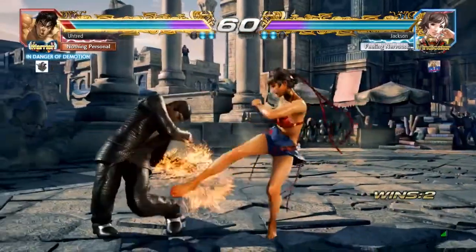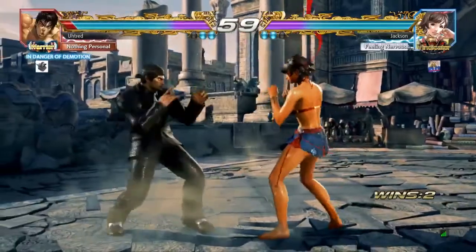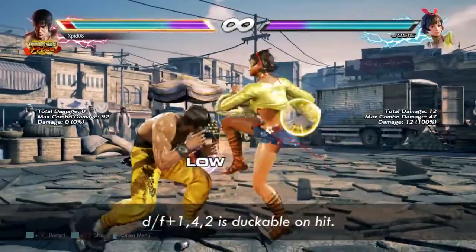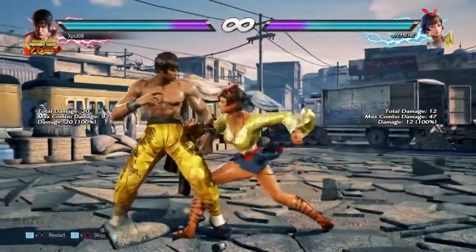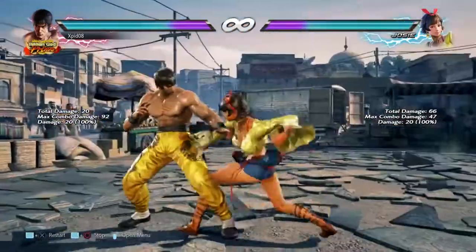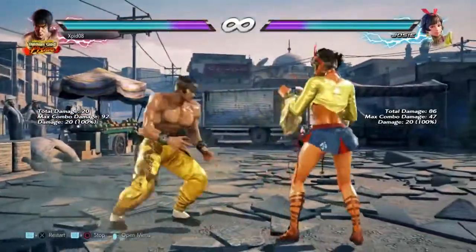Here she did a down-forward 1-4-2. This string is similar to down 3-4 where if the low hits you, you can still duck the upcoming high. You can also try to low-parry the second hit, but Josie can do down-forward 1-4-4 to convert the low into a mid.